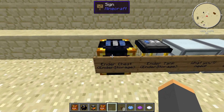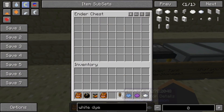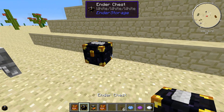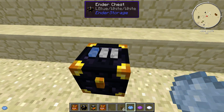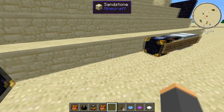So if I have a chest with blue-white-blue and I put an item in here — like two fluid ducts — and I have a chest over here set to white-white-white, there's nothing in there because nothing is linked to that. But if I switch it to blue-white-blue, I open it up and there are two fluid ducts inside.